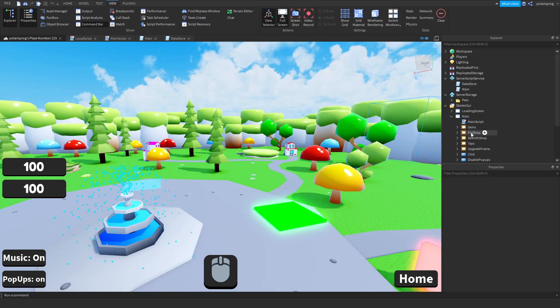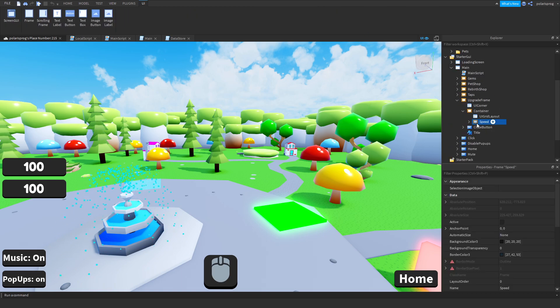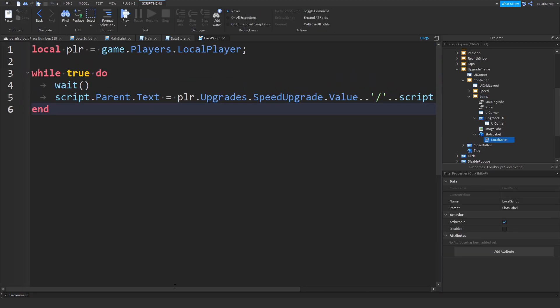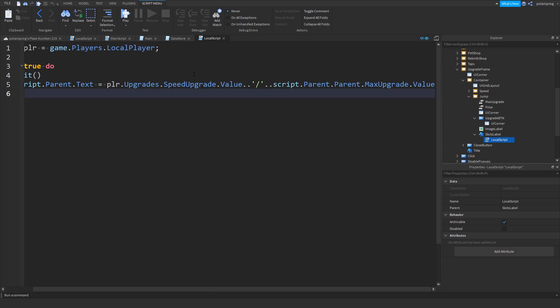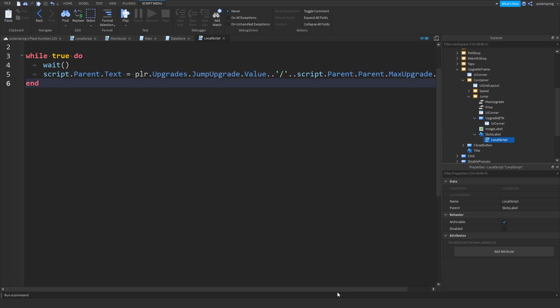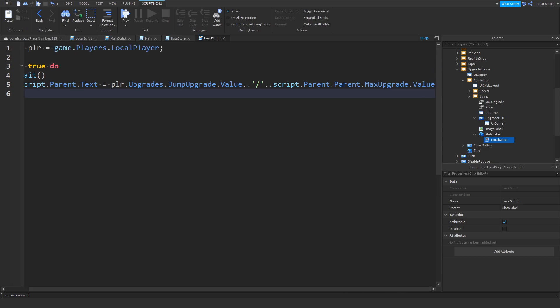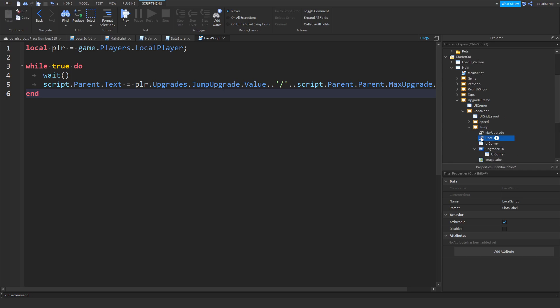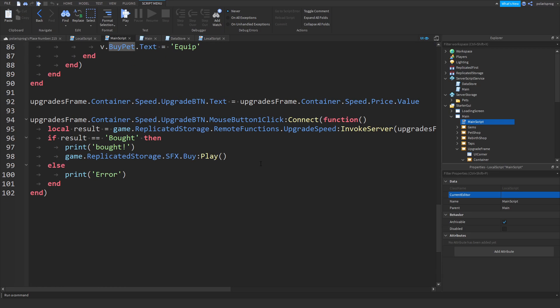To do that it's really simple. Inside of your upgrades frame container, duplicate the speed upgrade frame and set this to a jump upgrade - rename it to jump. Inside of its script and the text label, instead of changing the text to player.speedUpgrade.value, change this to jumpUpgrade. Make sure you spell this right with each word capitalized. Inside of max upgrades, set this to whatever you want the price to be - I'm going to set it to 200 just to see the difference.